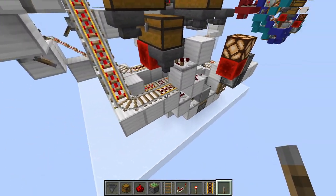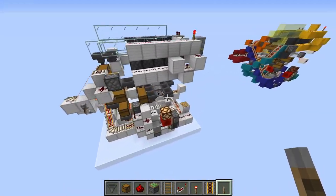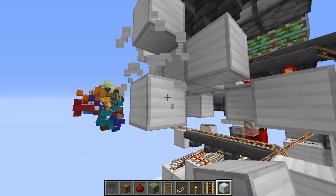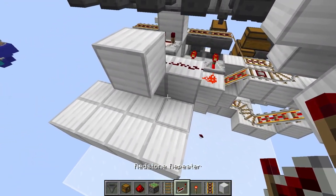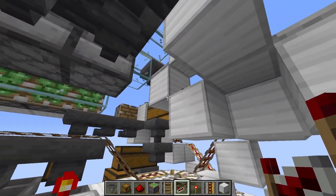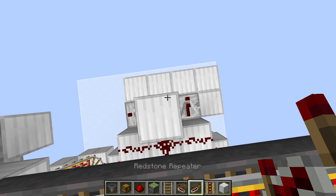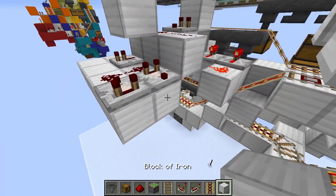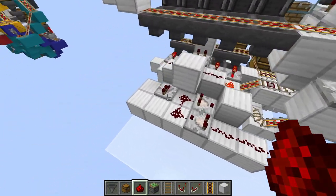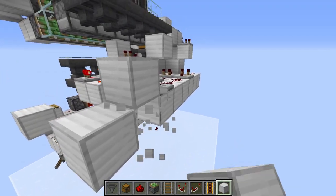Now we have a pretty good system getting the shulker boxes from down here to up here. We need to do some redstone out the back — bring a little platform out. Have a piece of redstone dust here with a comparator coming out, then a repeater, then another comparator. This comparator goes into a block, with two pieces of redstone out the side. Then a piece of redstone, a repeater set to one tick, a block, and on the other side a repeater set to four ticks — this will act as a power line later.